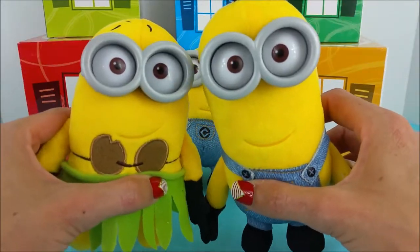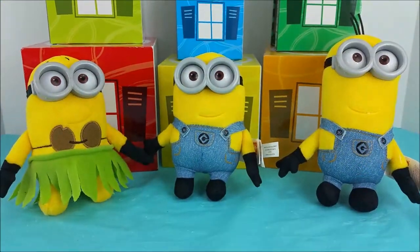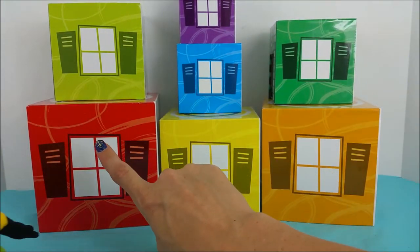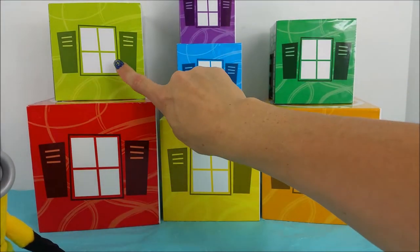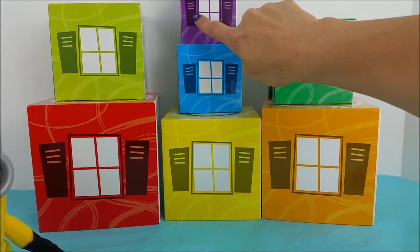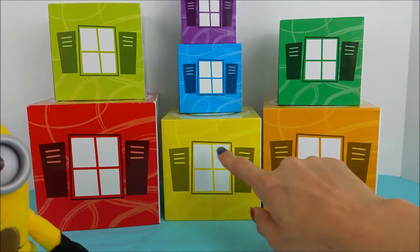That was some great counting guys! Let's look behind us at this stack of buildings. Let's go over the colors. We have a red, a light green, a yellow, a blue, a purple, an orange, and a green. These are each windows.